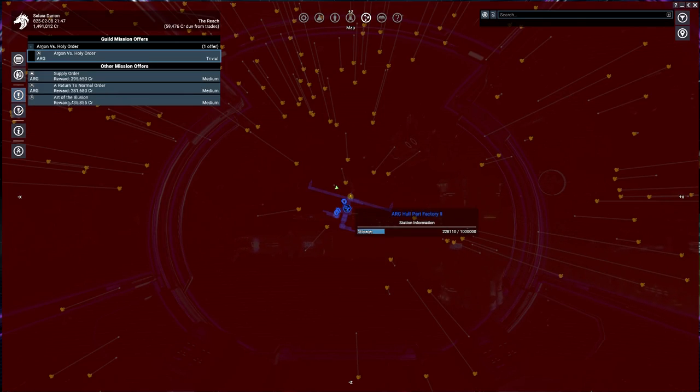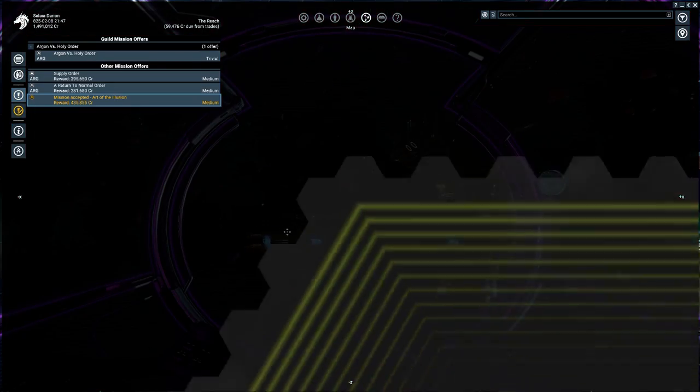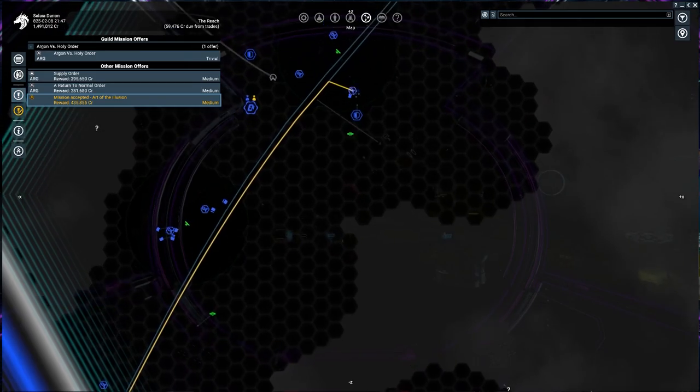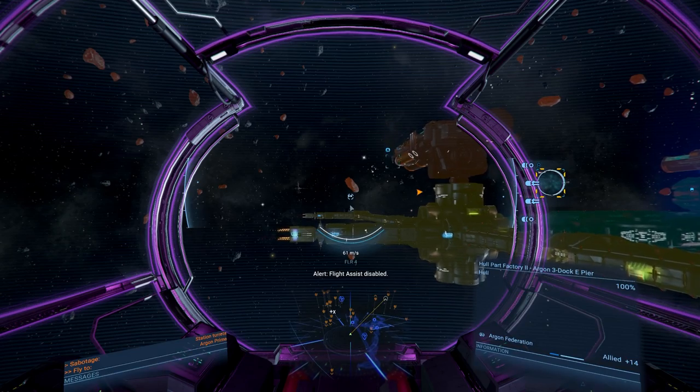Let's not shoot the station. Art of the Illusion - I accept. Where are we going? I knew I could count on you. Grand Exchange? It's having us go over to a different station. I might do that between cuts instead. Is there anything left on this station that we have not yet scanned down? Maybe this over here? I love that star back in the distance there - it's so pretty.